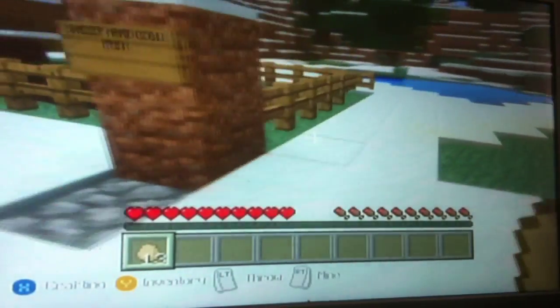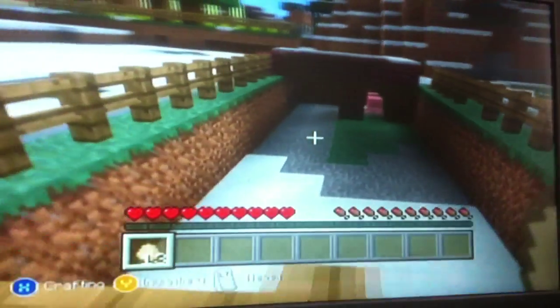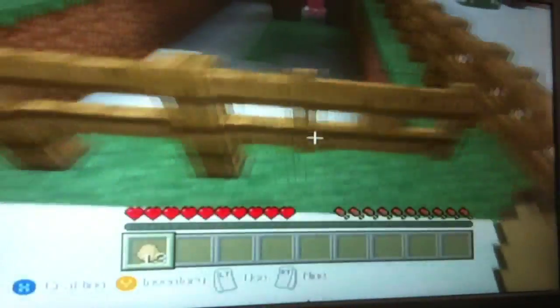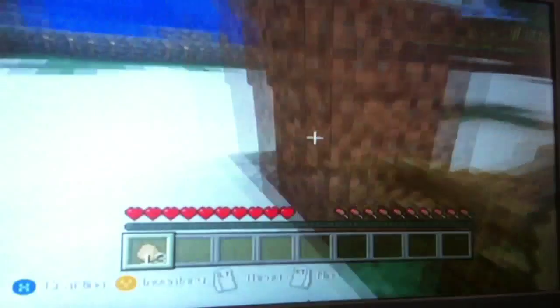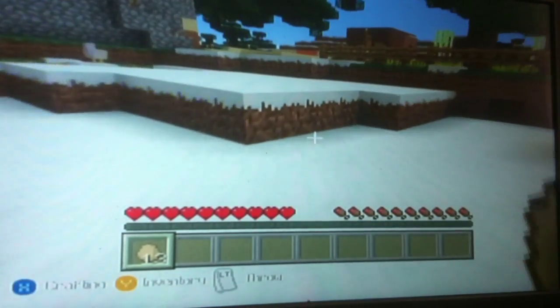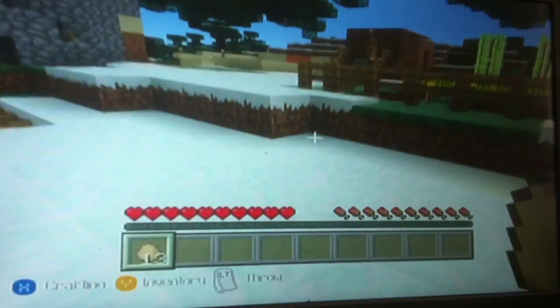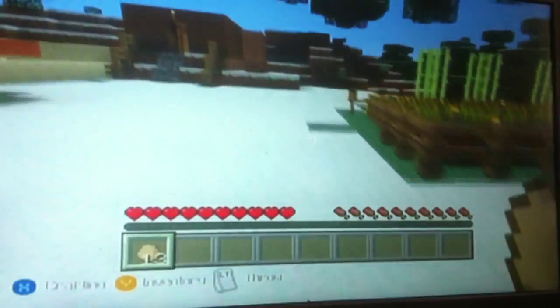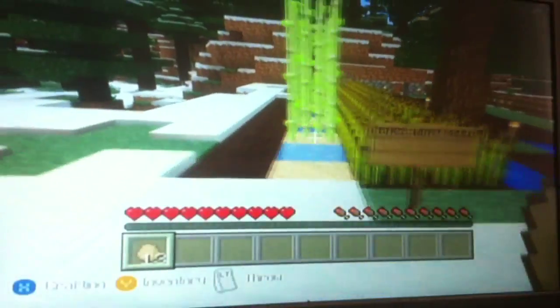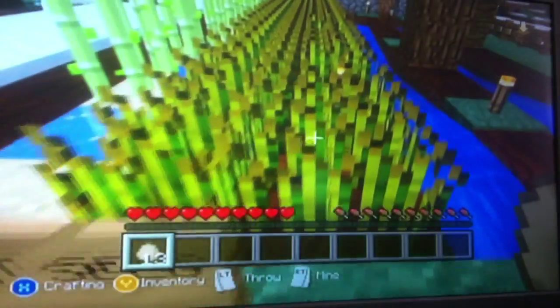We have the sheep and cow pen, but it looks like we've got a pig and the sheep and everyone else has disappeared. Over here we've got my crops growing — we've got my sugar canes here and we've got wheat seeds here.